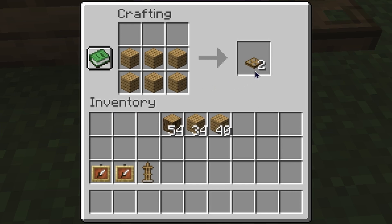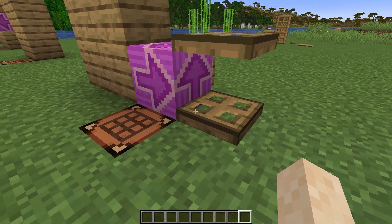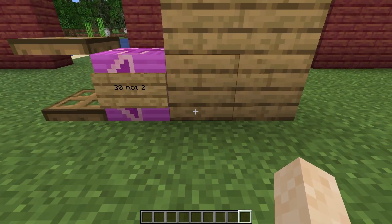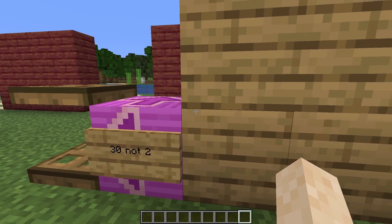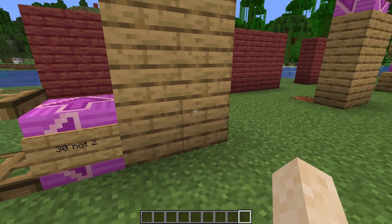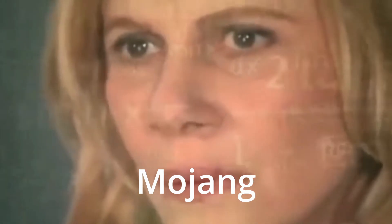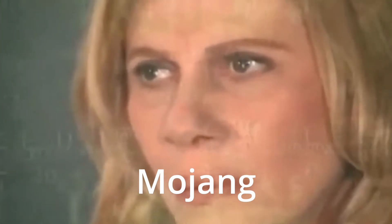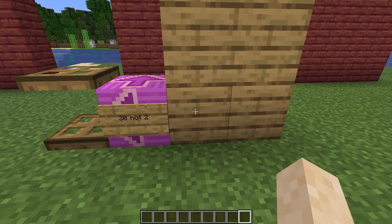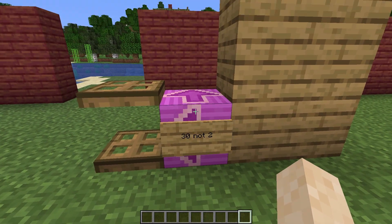Six blocks creates two trapdoors. The trapdoors are three pixels high and 16x16, which is the same as the block. If you do some calculations, there are 15 blocks up high and one unit of waste out of one block. So that means out of one block you should be able to get five trapdoors, and you multiply that times six — you should get 30 trapdoors out of this recipe, not two.